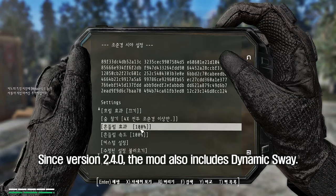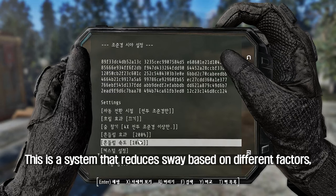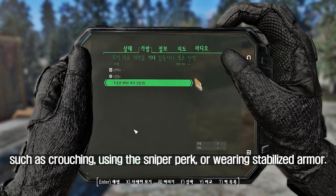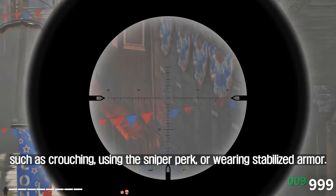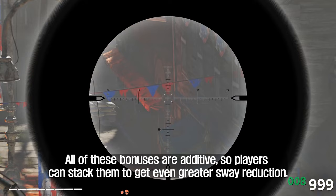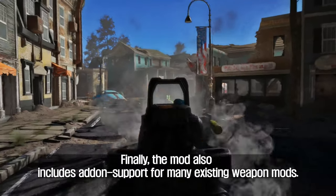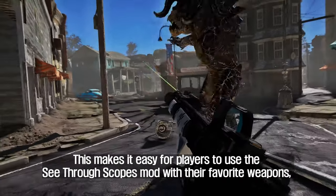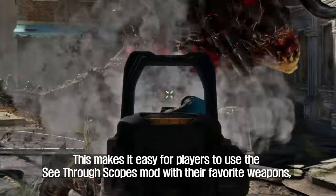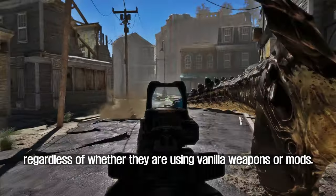Since version 2.4.0, the mod also includes Dynamic Sway — a system that reduces sway based on different factors such as crouching, using the sniper perk, or wearing stabilized armor. All of these bonuses can be stacked to get even greater sway reduction. Finally, the mod also includes add-on support for many existing weapon mods, making it easy to use see-through scopes with favorite weapons, whether vanilla or modded.